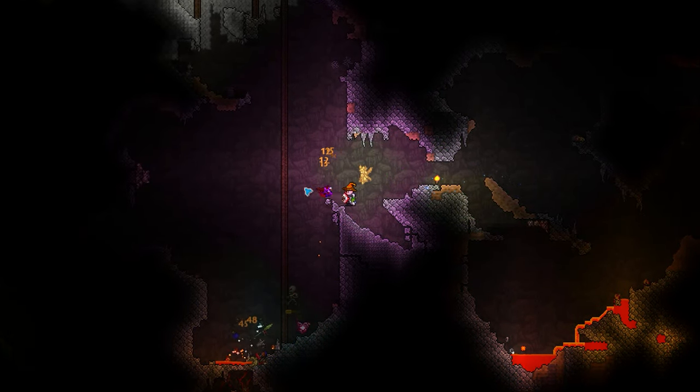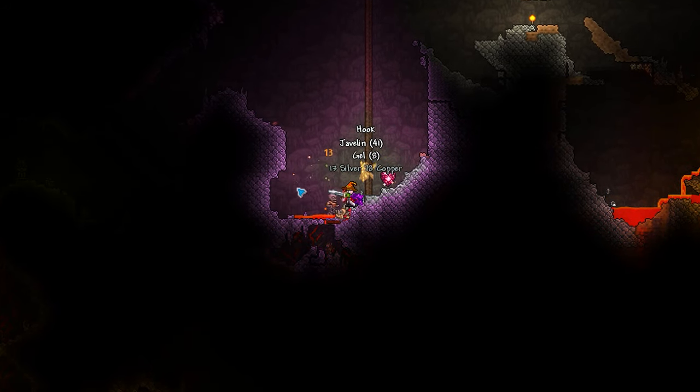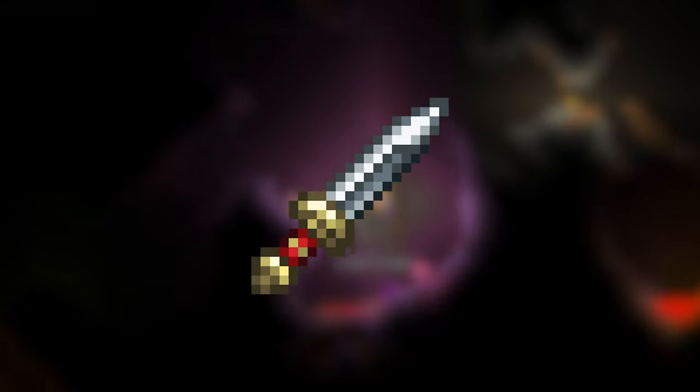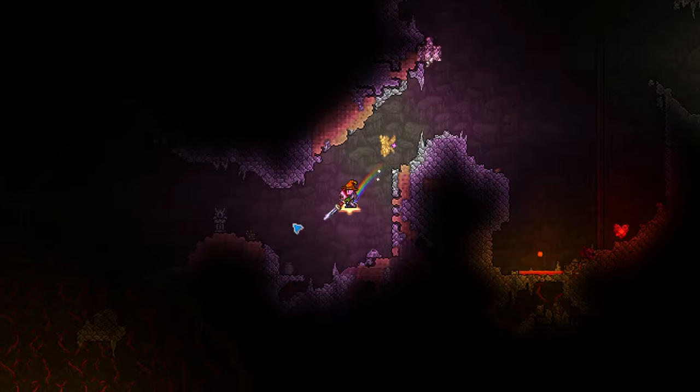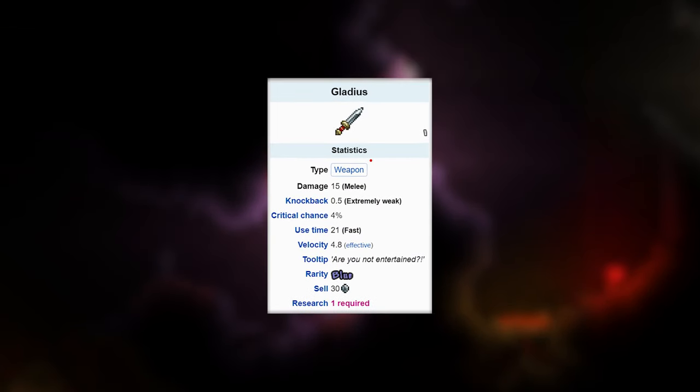There are certain weapons in Terraria which can very easily be forgotten about due to the way they are obtained or their purpose. The Gladius is one of these weapons. The Gladius is a pre-hardmode short sword which is in fact one of the most powerful short swords in the game.